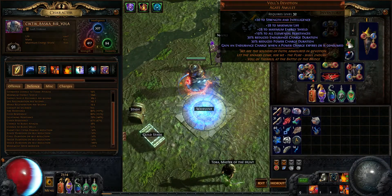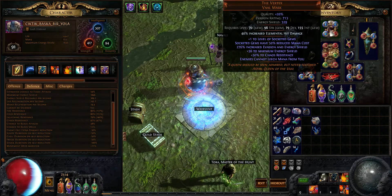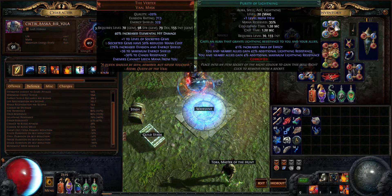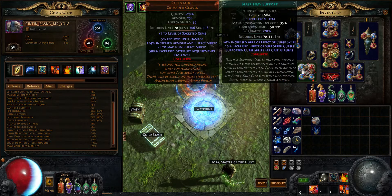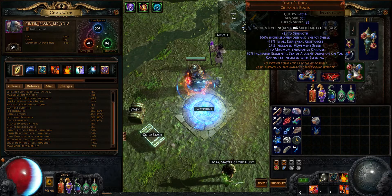As you know, I use Devotion and Romero's Banquet for the Mjolnir build. For main items, I use Vertex because of one more level for socket gems. I use four-level Enlighten with Discipline, Purity of Lightning, and Purity of Fire. I also use Warlord's Mark, which supports the endurance charge camp and lightning support gems with four levels again.